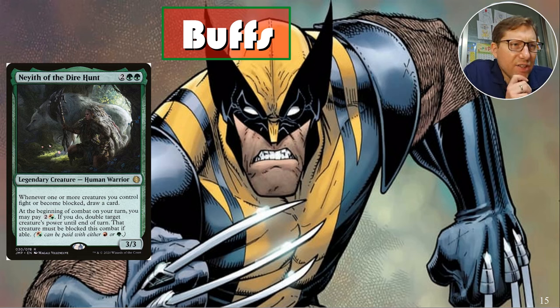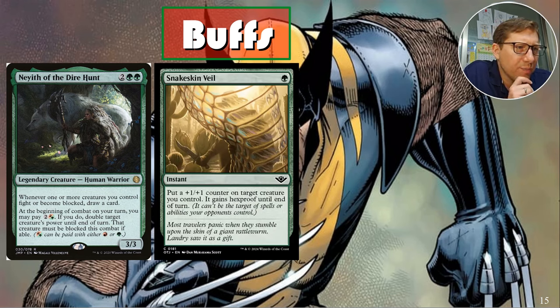Snakeskin Veil — put a plus-one/plus-one counter on target creature and give it hexproof. Having this for one mana at instant speed is so important in a Voltron deck. If they have removal that prevents regeneration, you give Wolverine hexproof and their spell fizzles — it captures it without really countering it.